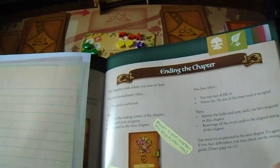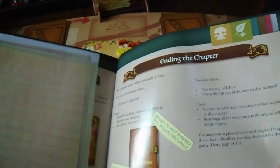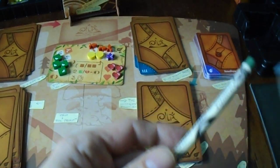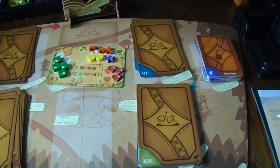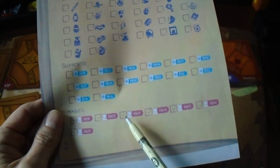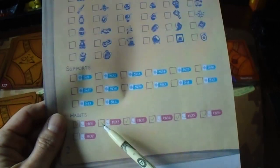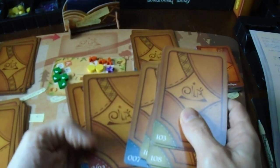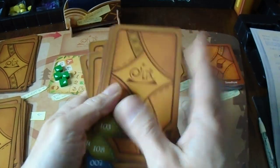Read the ending comic of the chapter — I'm going to do that off screen, of course. Record your progress — I'm going to do that also off screen because it's a spoiler. The habits here, I ticked them off because they were on the board, but that is incorrect. It's the habits that you gain in your deck, so you have to check for habits there. I gained habit 3, for example, but your mileage may vary.